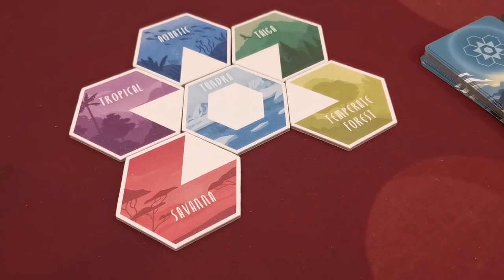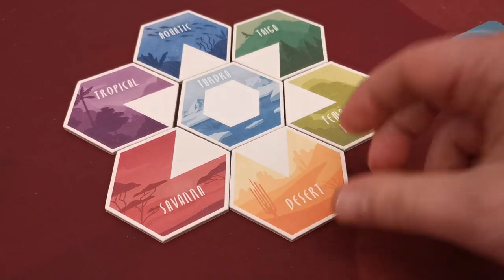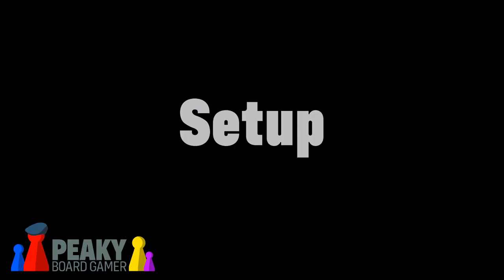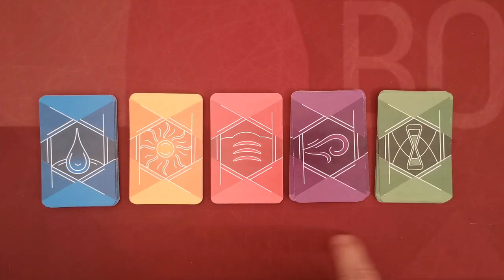All players lose the game if they gain all seven extinction tiles, but if they manage to collect all seven biome tiles first, they will collectively win.